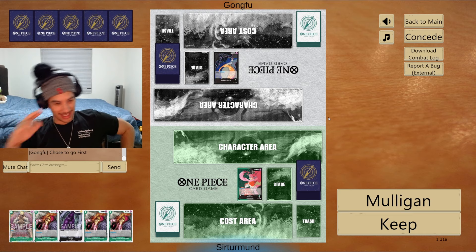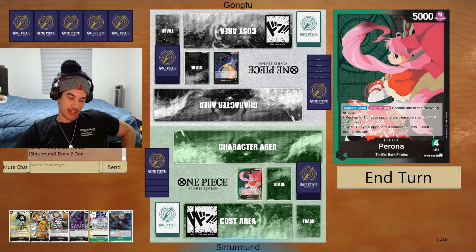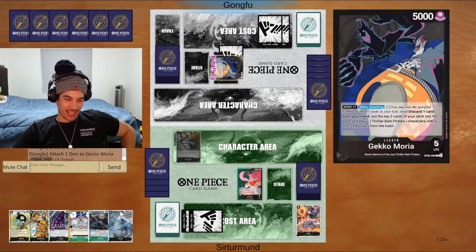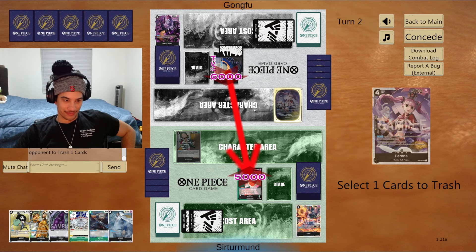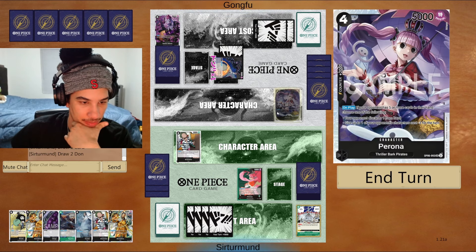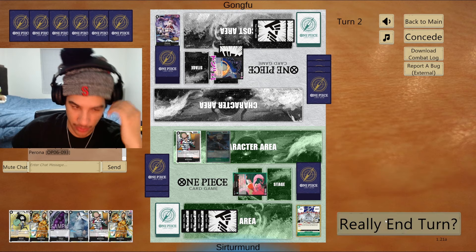In this matchup, we're going against Gecko Moria. I really like the Rosinante — actually I did Doflamingo first. The problem is that Rosinante doesn't do much in this matchup, so I want the Ryuma. I'll grab the Kuzan since I don't have any other choice. The opponent is going to start doing their shenanigans — getting a Gecko Moria in the trash, getting to play Perona. I need to trash a card. We can always play this Brook to mess the opponent up. I'm going to take it and drop the Ryuma down to get rid of that Perona. Go five — when it takes the life, go Ryuma, KO Perona, pass the turn.